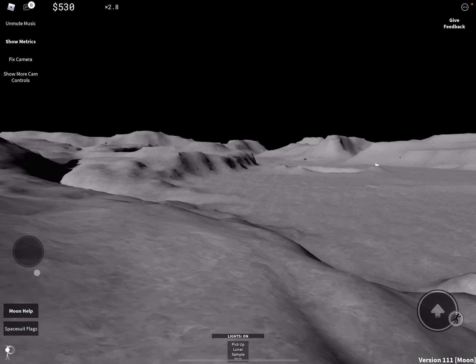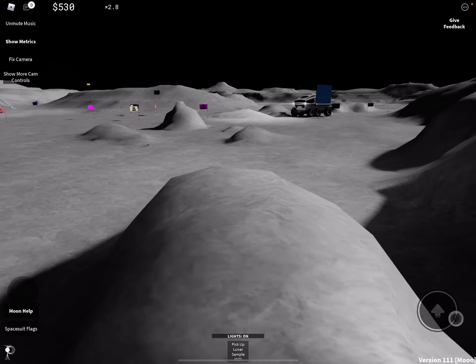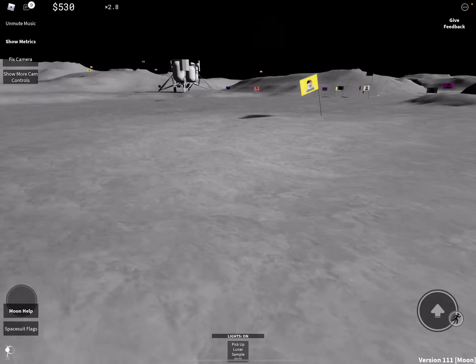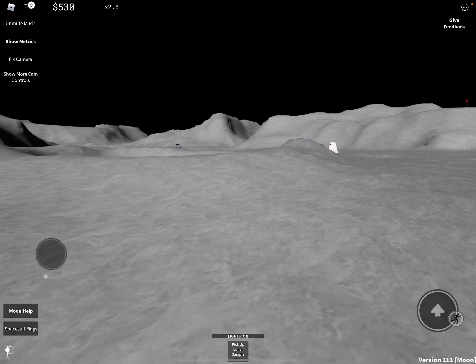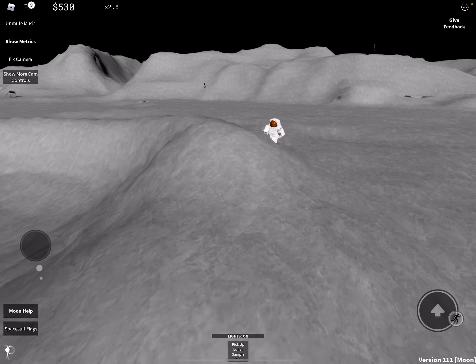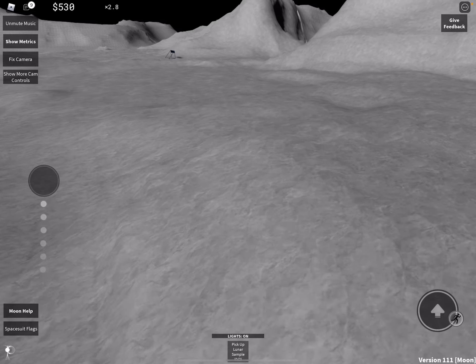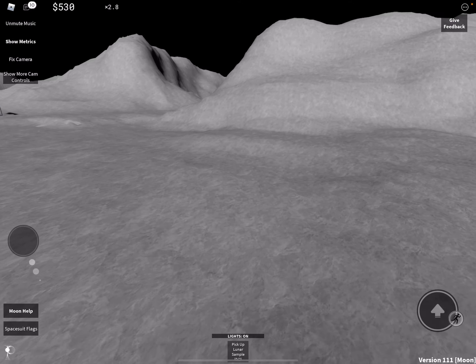You can get the rover pass for 68 Robux, or you can save up your in-game money by repeating the lunar sample runs. You need 45,000 in-game currency or 68 Robux to get all the rovers for free. I already got the rover pass — I got everything in the game including double cash. I'll show you what it looks like at the end of this video.